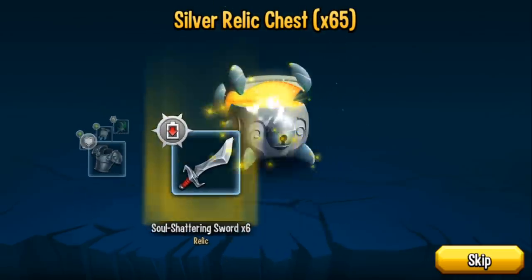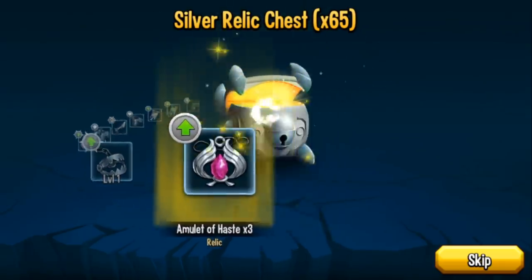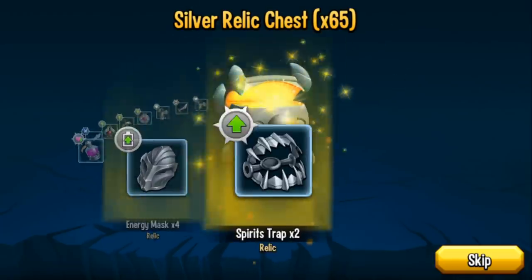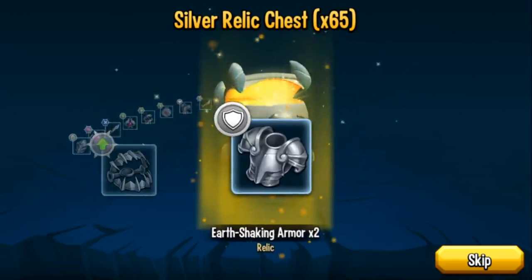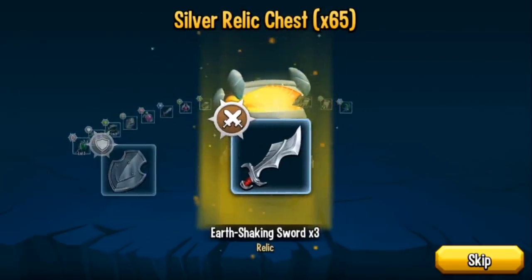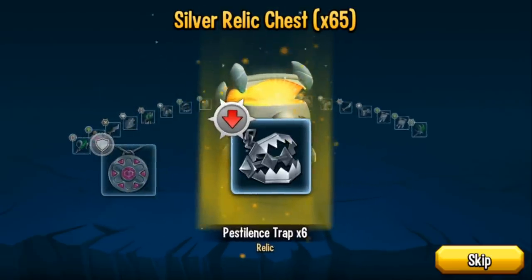Soul banner, soul shattering sword. The 100 gems would definitely be worth it if I get a diamond. So far a bunch of silvers — not even a gold. Where are my good relics? All silvers, it seems.